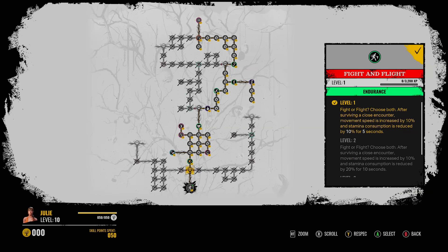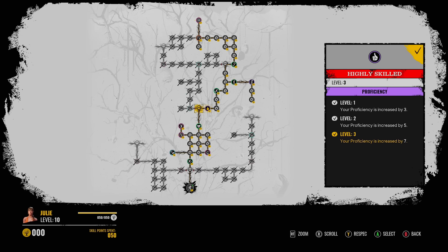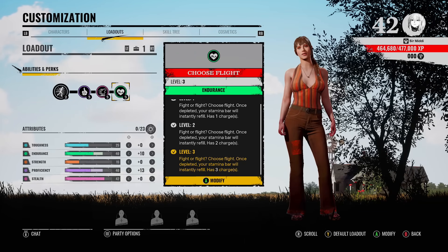This is the skill tree to get the perks. You have to go straight down the middle and you're going to get Choose Flight right there. There are some pretty decent other endurance perks along this tree. You guys have got to let me know what perks you'd like to use with Choose Flight.